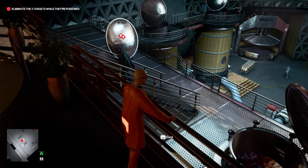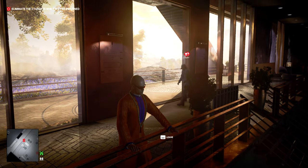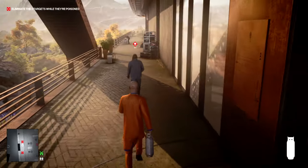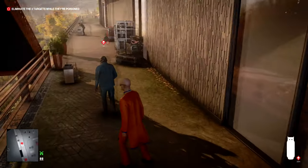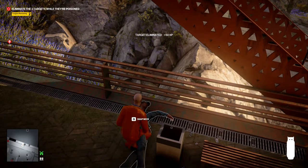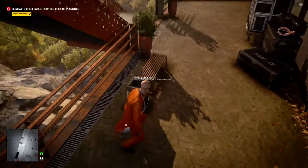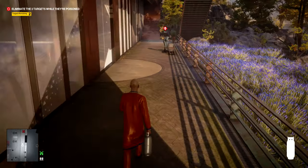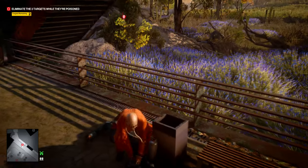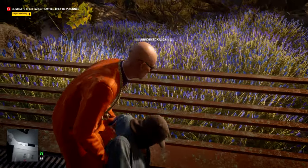The two poisoned targets will head out of the doors behind you and go to separate bins to be sick. You can just bash them over the head, snap their neck, and throw them over the railings. Even though it doesn't look like a hiding spot, that is actually a hiding spot and the body will not be found. If you throw them over the railings after you've snapped their necks, no one's going to find the body.